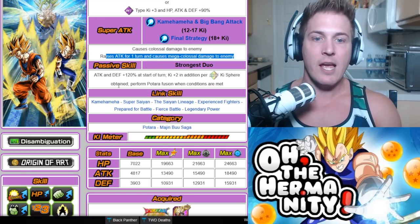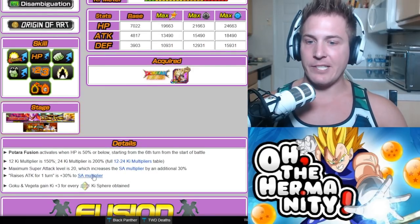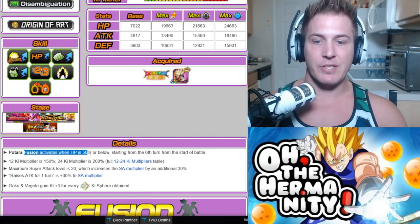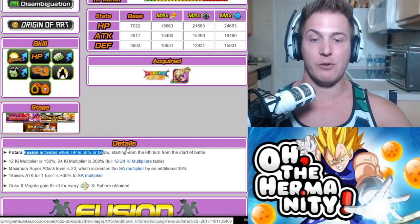So not just INT Ki spheres. And then obviously when conditions are met, the Batara fusion will happen. Those conditions are very simple — the Batara fusion activates when HP is 50% or below, starting from the sixth turn from the start of battle. So not much has to happen in order to get that fusion to go.